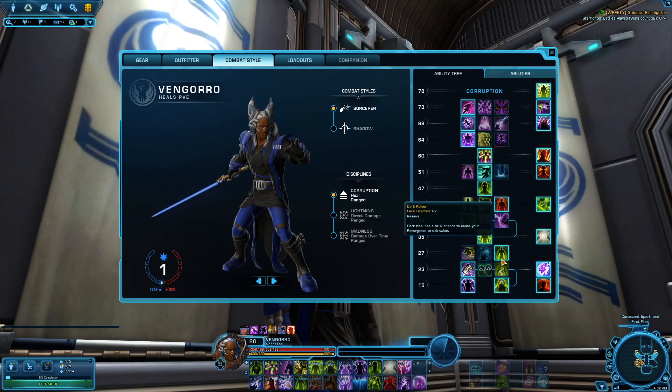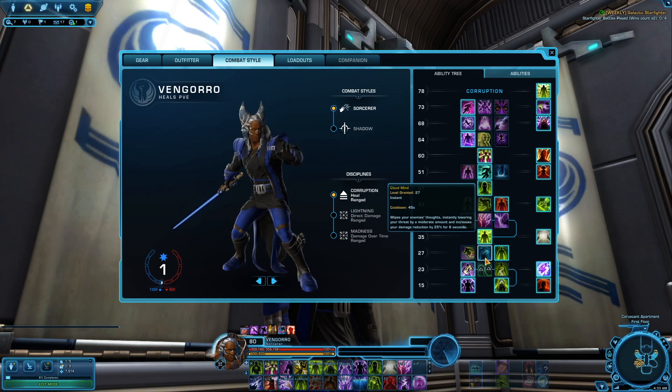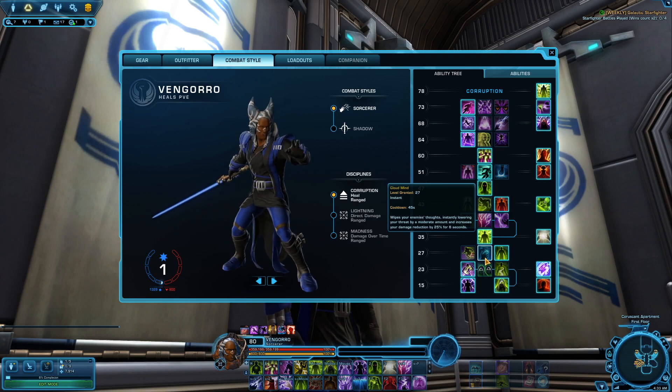Next tier up, we've got Dark Power that I like to take. It's just extra healing that allows your Resurgence to tick twice — you're just doing more healing. If you're getting into boss fights where you're getting smacked around a lot or picking up a lot of aggro, you may want to take Cloud Mind. That'll reduce your threat on the boss and you'll be taking 25% less damage — very good.